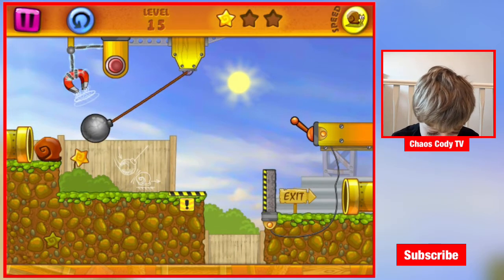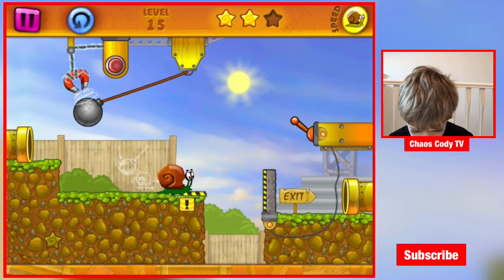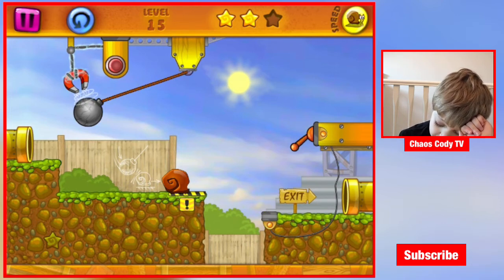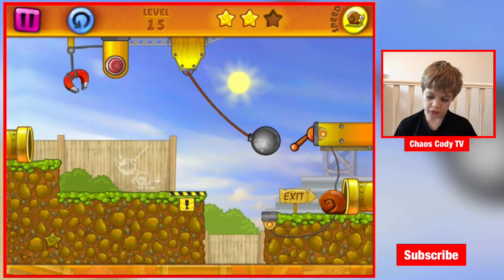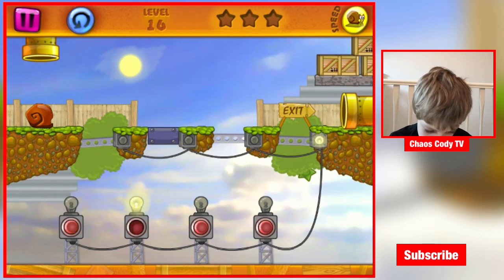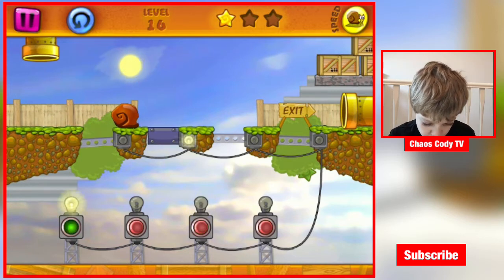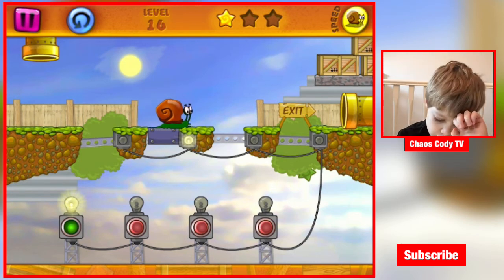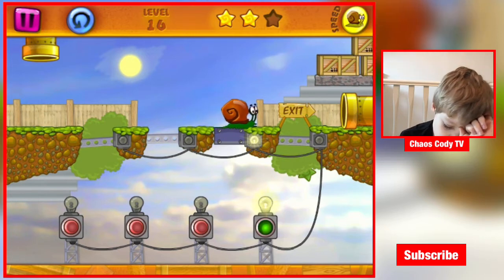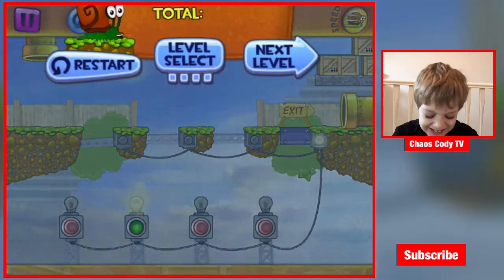We're already on level fifteen — I feel like we're progressing too quick. What does this do? It says 'bomb hit snail' with an arrow pointing there. So we get rid of that — oh, that worked! Now we stop, get it. Go go go — star, nice! Go, Mr. Snail — yay, level seventeen!